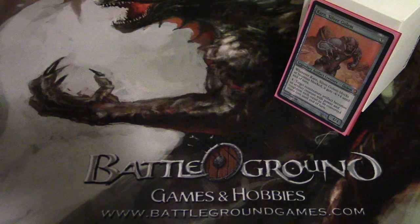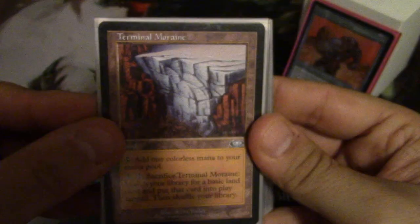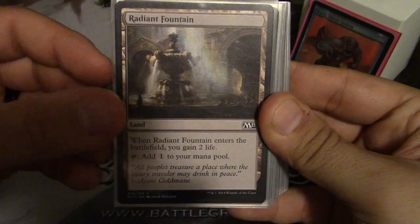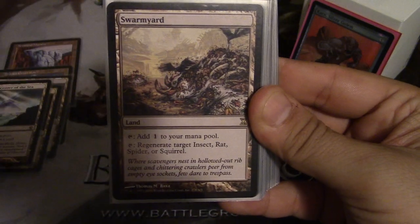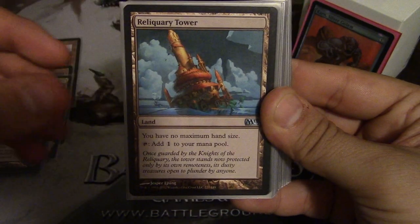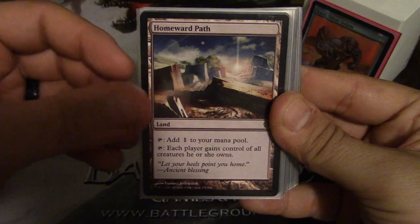First I'm going to go over my lands. Seeing as it's a colorless deck, I had to go with a completely colorless land base. First up we have Terminal Moraine, Terrain Generator, Radiant Fountain, Seraph Sanctuary, Mikokoro Center of the Sea, Swarmyard, Mystifying Maze, Reliquary Tower, and Arcane Lighthouse.